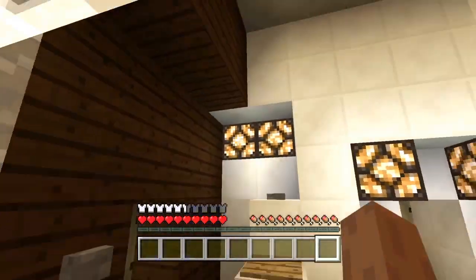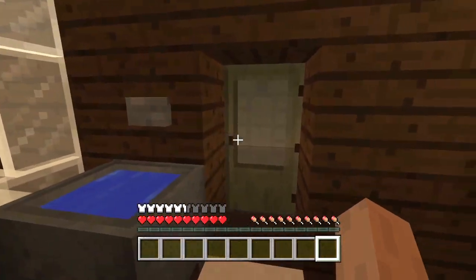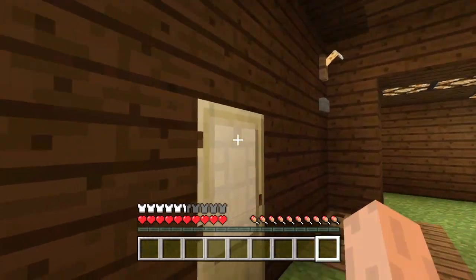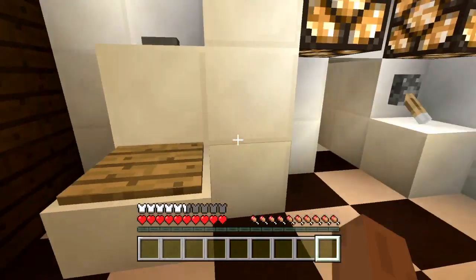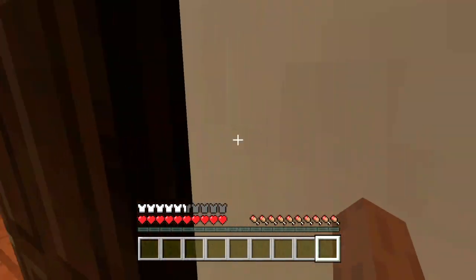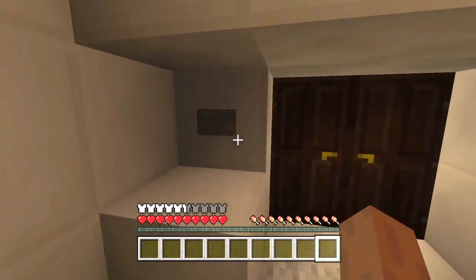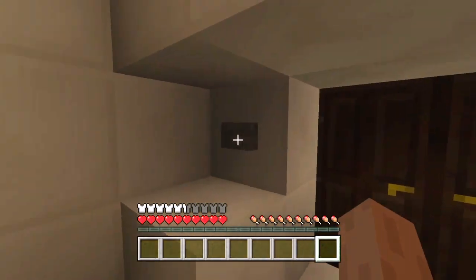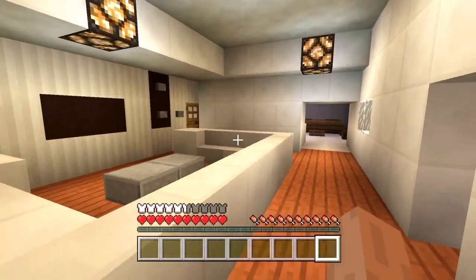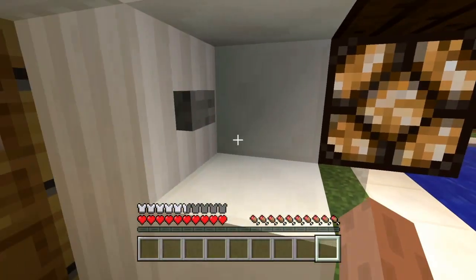I'm going to add different things to this house as I'm learning. I am pretty new to Minecraft so I decided to go forward and work on this - it took me a very long time. From the living room I can open this with the buttons too. I wired the button to both of the doors so when I click it both doors open.